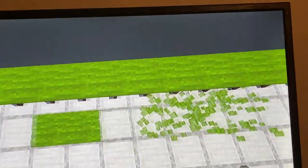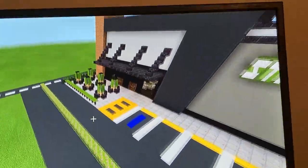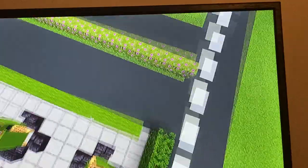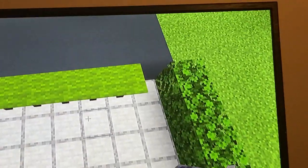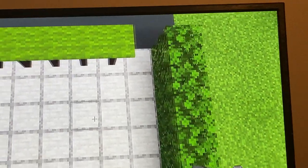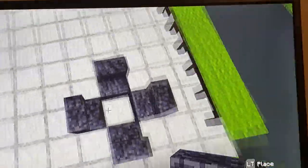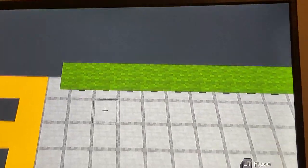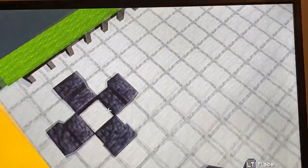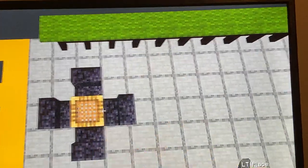Once you get the carpet placed, take your blackstone stairs. Leave a gap of one from the fence and one from the end. Place blackstone stairs around until there's a block in the middle — making a table shape. Do the same on the other side: leave a gap of one from the end, one from the fence, place a square of four stairs. Put scaffolding in the middle of each set of stairs.